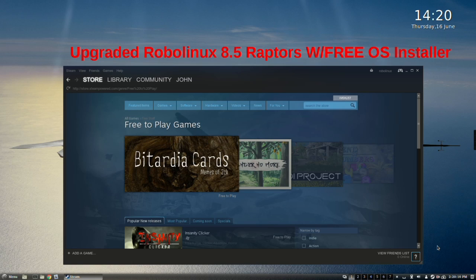As you can see, I'm running RoboLinux Cinnamon Raptor version 8.5, sporting Steam for playing thousands of games. Our very popular one-click app installers here will save you dozens of hours trying to figure out difficult software dependency issues and how to install these must-have Linux apps with ease.